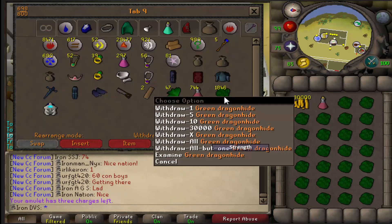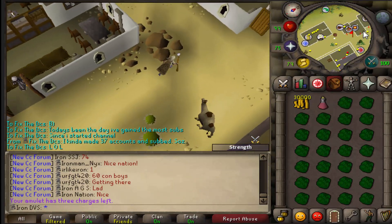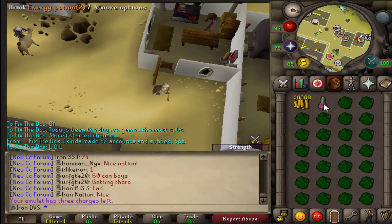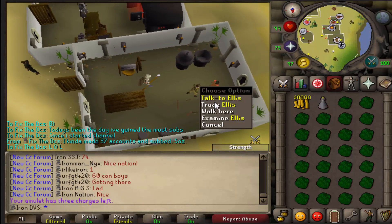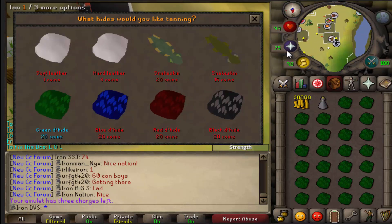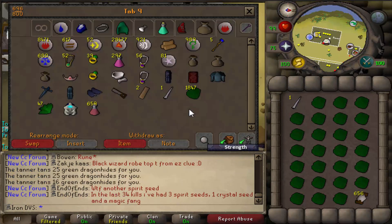After 75 Prayer, I decided to tan the green dragon hides I had from killing the dragons. I don't have access to the lunar spell to tan these, so I decided I'd have to run between Al Kharid. I don't have access to this, obviously, because you need to do the Fremennik diary. Honestly, I haven't even looked at the requirements for it — I probably could have done them, but I figured it was just easier to do it like this.